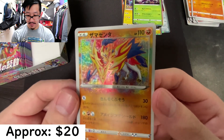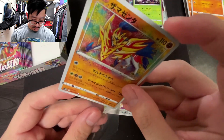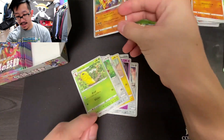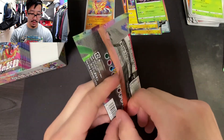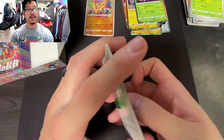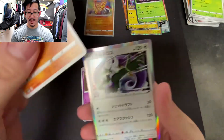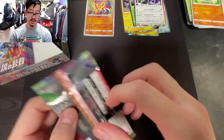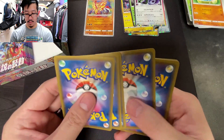Beautiful, beautiful amazing rare — it's not the Jirachi, but this is definitely great, and at least we didn't double up on the Zamazenta. I'm very pleased with that. I'm always trying to complete the master sets for these Japanese card sets, which are also small, so if I can pull other V cards that I don't have, that would be great — closer to completing the master set is definitely the goal.